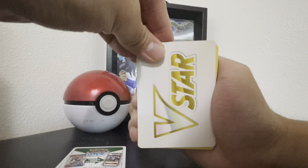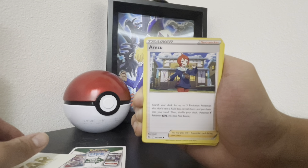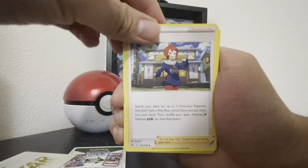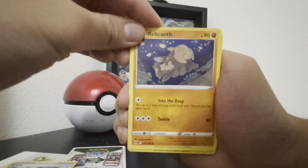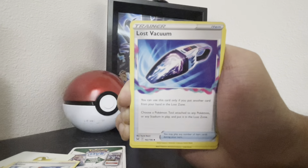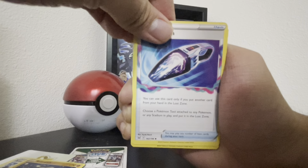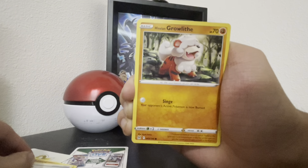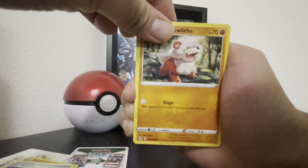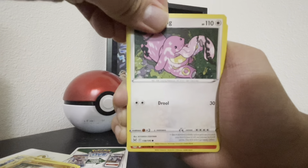Alright, first up we have, right here — ooh, a trainer card. Very nice. Next up we have, ooh, a real kid. Hmm, interesting. Next up we have, a trainer again — Lost Vacuum. Next we have a holographic Growlithe. Very nice, a little bit different, but kind of awesome. Lickitung — nothing to say about that.